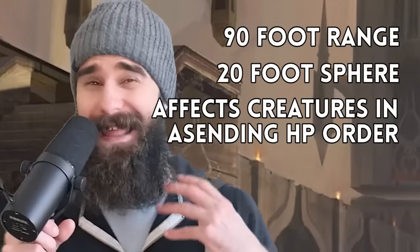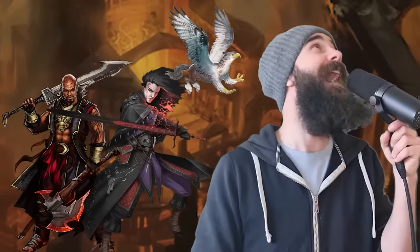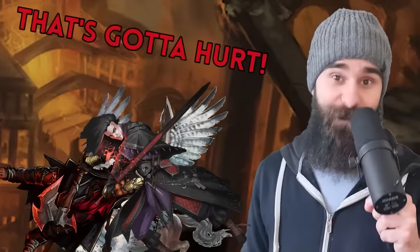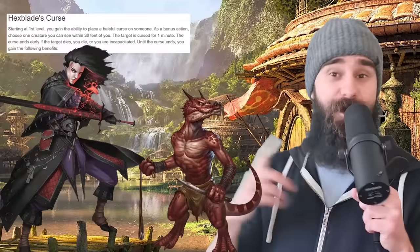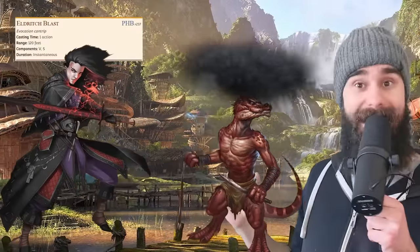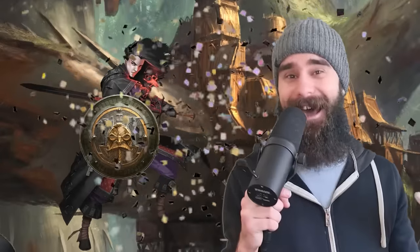Sleep has 90-foot range and hits in a 20-foot sphere, which makes it a pretty hilarious way to take out flying enemies. Say you're fighting a Hippogriff — you can just hit it with Sleep and it'll fall right out of the air, allowing everyone to dogpile it and it takes a ton of damage from the fall. Sleep is broken at level 1, and getting access to it alongside teleportation is insane. And let's not forget, you can Hex people for extra crits and extra damage, and you have the best cantrip in the game, Eldritch Blast. Oh, and you're proficient in medium armour and could also carry a shield — this could get you an 18 AC at level 1 on a spellcaster.